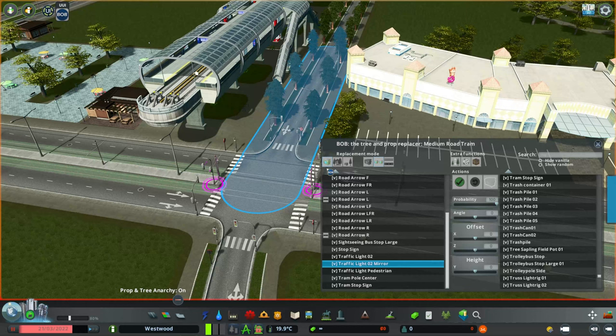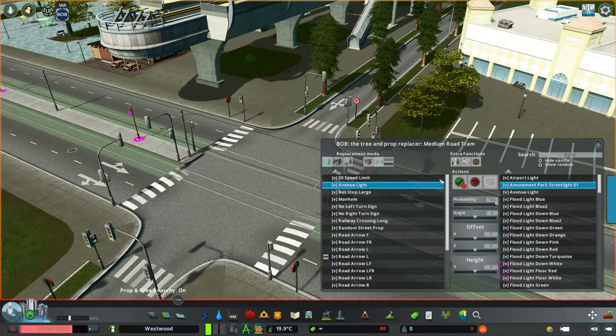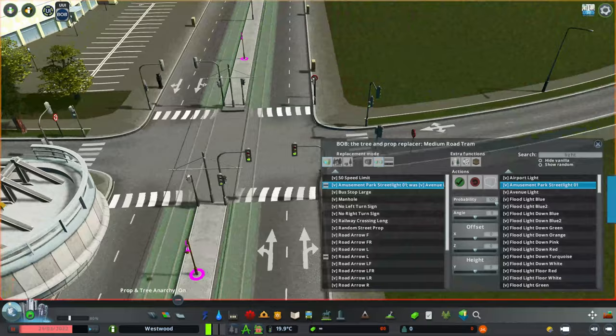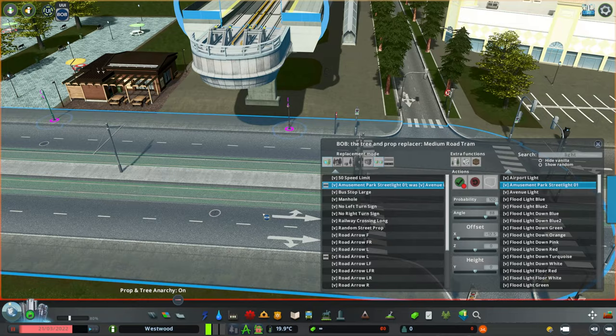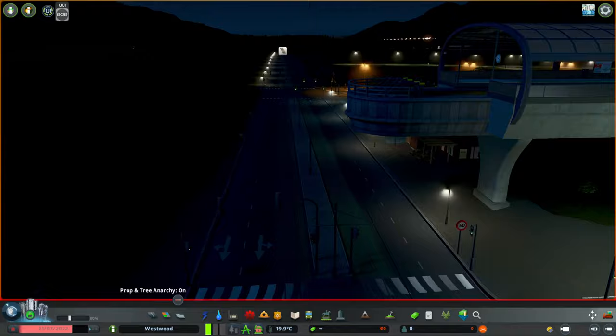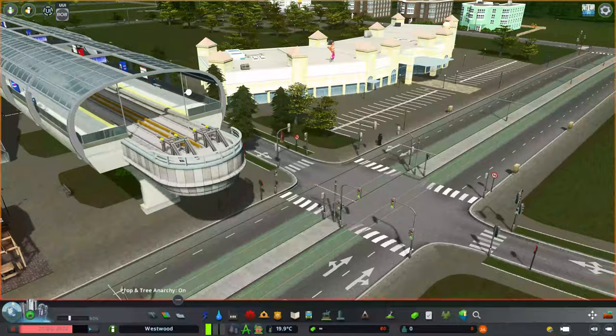Let's not forget lights. We've got avenue lights here — let's search for lights and replace them with the amusement park street light for a random example. We can also use the angle control to spin it so it overlooks the road, and use the offset so the street lights sit to the side of the road instead of in the middle. That gives you a whole different perspective on the road. Clearly that's quite dark and you wouldn't necessarily want that, but that's the type of thing you can do with Bob.